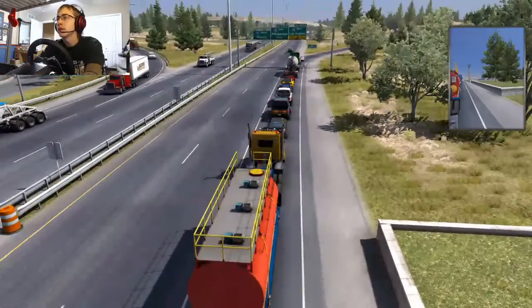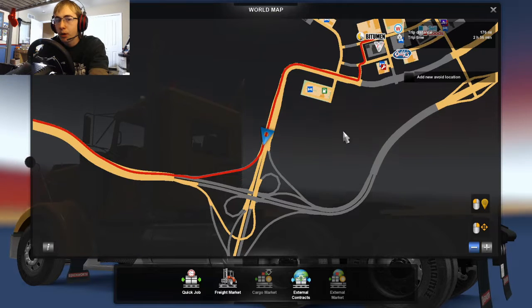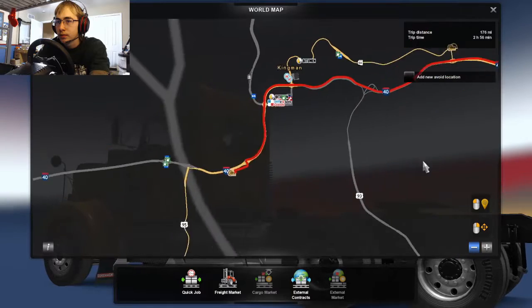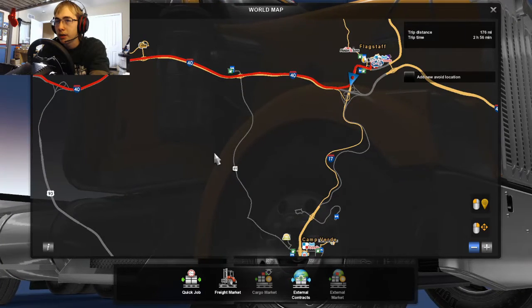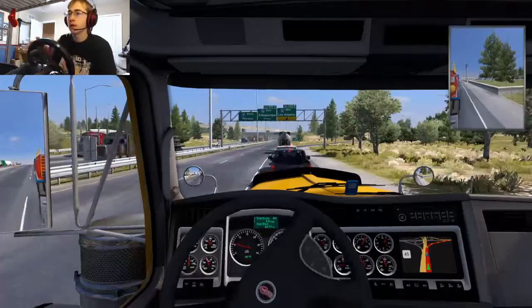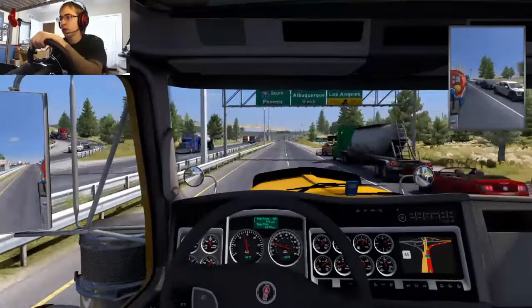It's just construction, it looks like. Is there a way around this? Construction is the most inconvenient thing in this game ever — I've had construction take me four hours out of my way. That is a one-way ordeal. That's our destination right there, so we'd have to go all the way down here and then all the way back up. Or we could take 93 over. I don't think this is opening up anytime soon, so I'm going to hop back on over here and get cruising because that ain't going to open anytime soon.